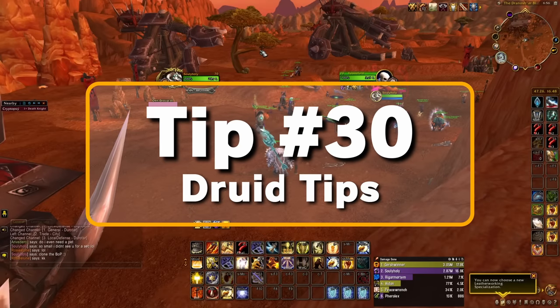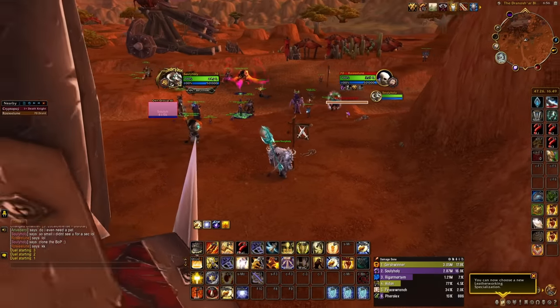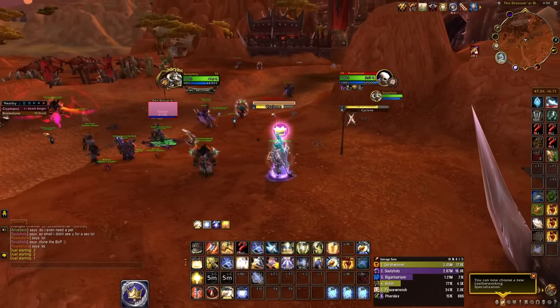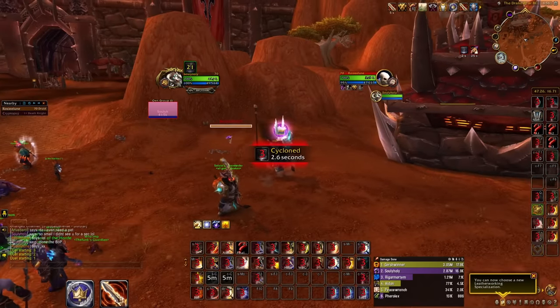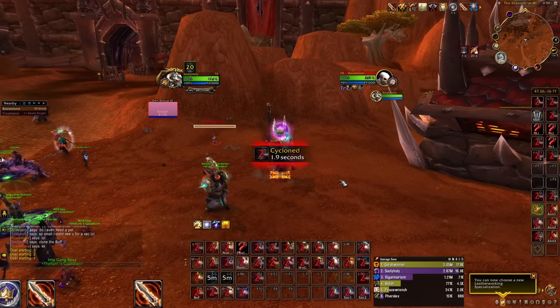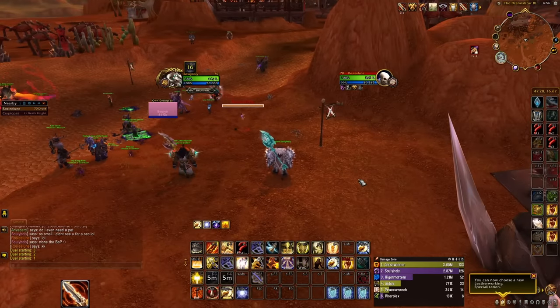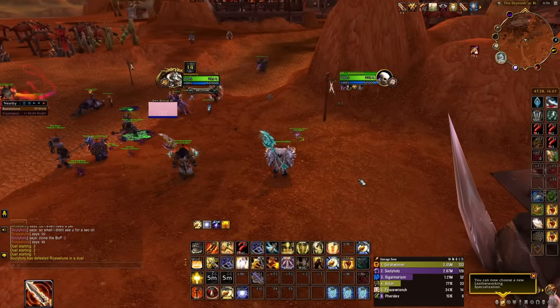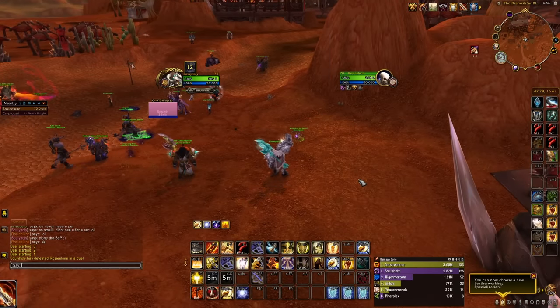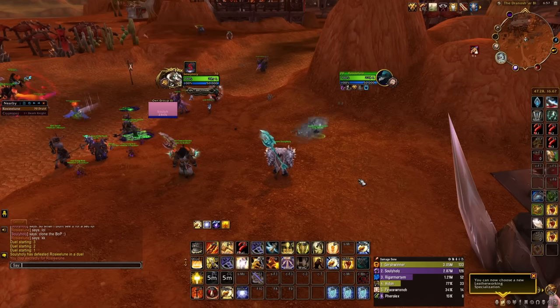Tip number thirty for Druids: you can Cyclone Blessing of Protection. This technically turns the physical immunity into a complete immunity, but it will keep the enemy healer from topping their health bar off while within the physical immunity of Bop. Furthermore, landing that cyclone on a Bop will allow yourself or a teammate to land CC on the healer at the end of your cyclone — not only negating the Bop, but putting the person who received it in a worse position.